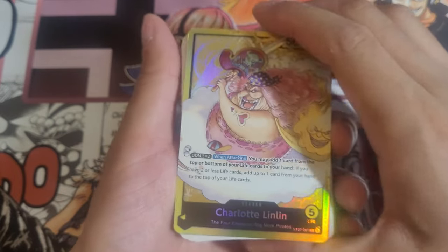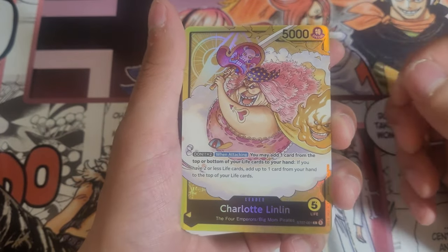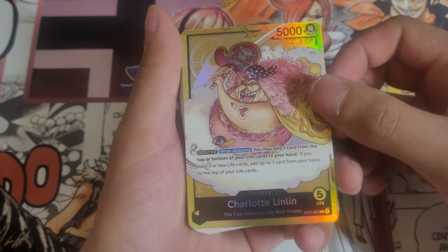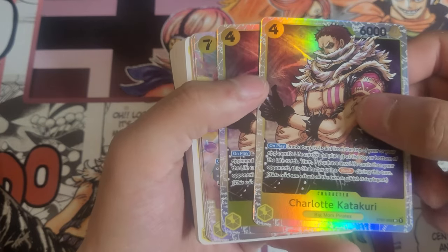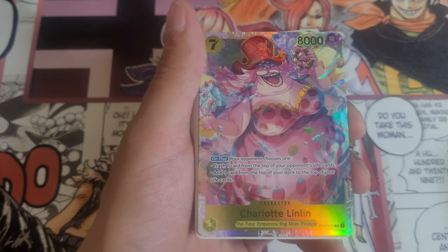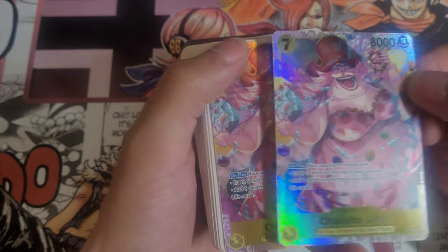I'm just gonna call her Mama today because that's what this video is — it's all about Mama. So anyway, here we go. We got Katakuri, the coolest in her crew according to most, and frankly I have to agree — he's the coolest. We got Mama again at two as well.